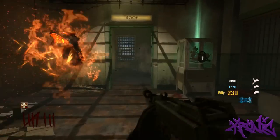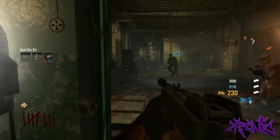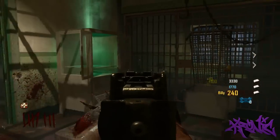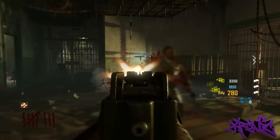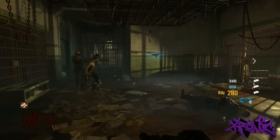You see right there, putting it on the wall — you kill a zombie, same concept. He eats it, slurps it up, all that wonderful magical stuff. I recommend doing this on lower rounds because once it gets higher it gets pretty hectic — I'm not going to lie.